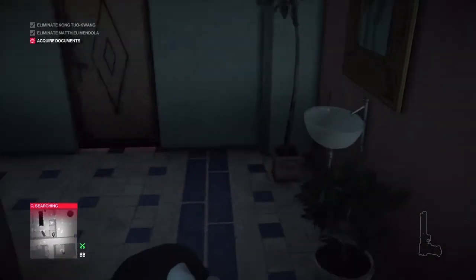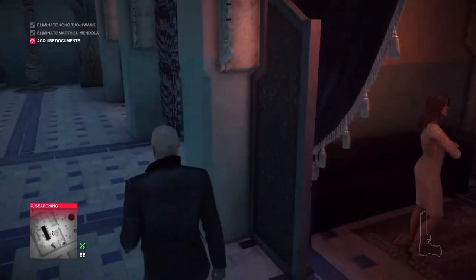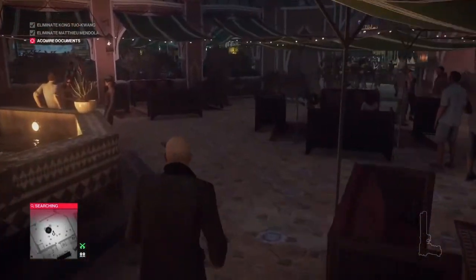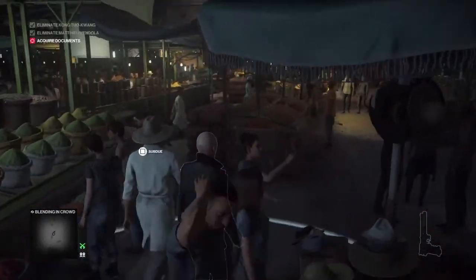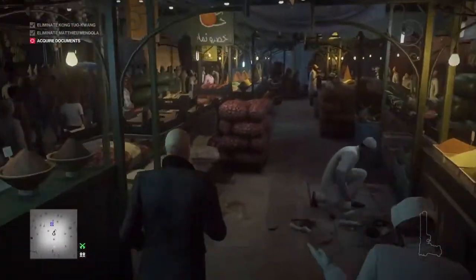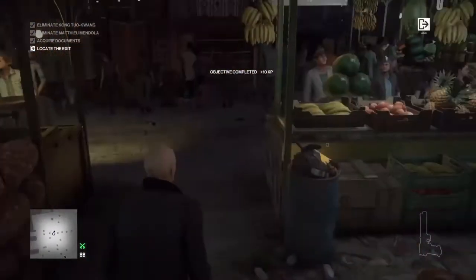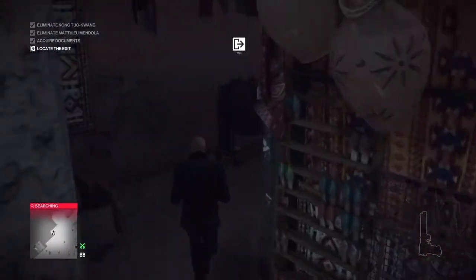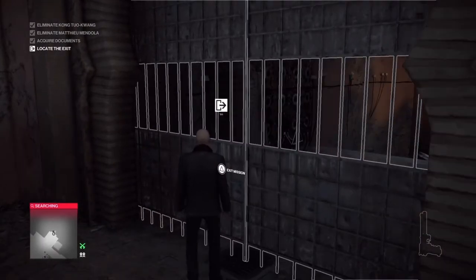You can just exit the shisha cafe at this point — you don't have to change your outfit back. All we've got left to do now is retrieve the documents that Mattel has dropped back in the market area. Instead of running straight down the middle, we're going to veer off to the right a little bit and go between the stalls where there are only two or three people. We retrieve the documents off the floor and make our way over to the carpet section and out through the gate.